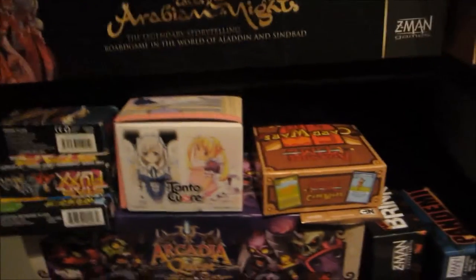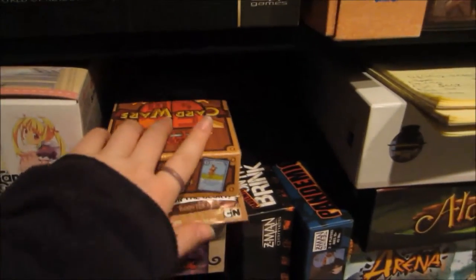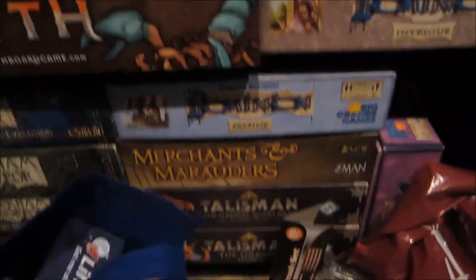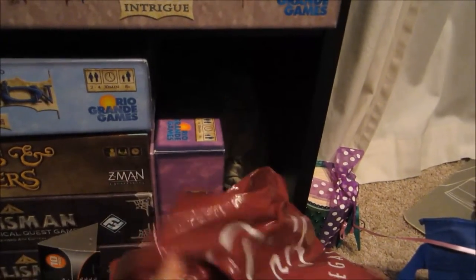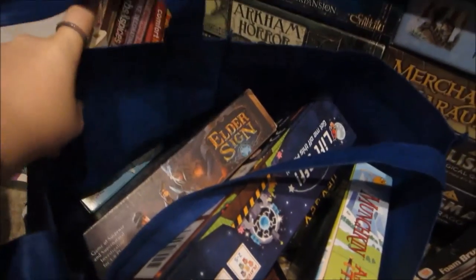Tonto Kiri — definitely didn't play that one, it was kind of a silly game. We got Adventure Time Card Wars, the Finn and Jake pack — we played it once or twice and it was really kind of fun and cute. Dominion, Myth, and then down here we have Arkham Horror — like almost all of them — and there's another Dominion, Merchants of Marauders, Talisman, and then Dominion again. These are all little bags of portals and monsters from Arkham Horror. In this bag we have Elder Sign, which is great with a couple expansions.